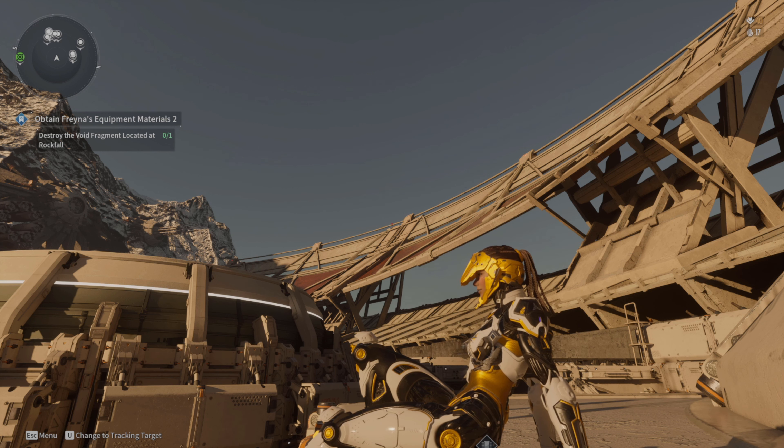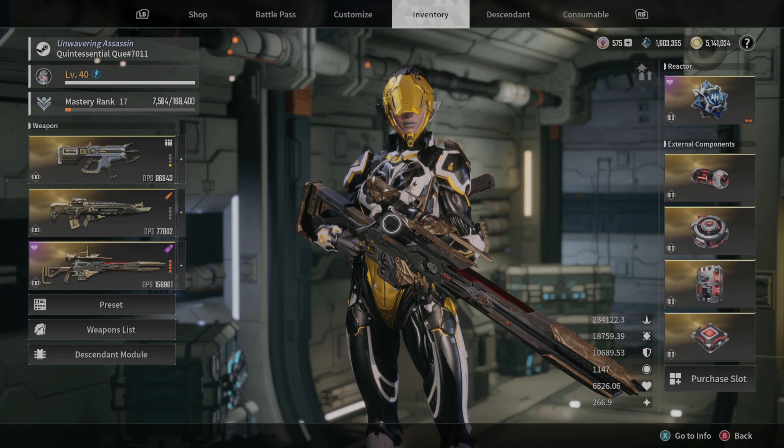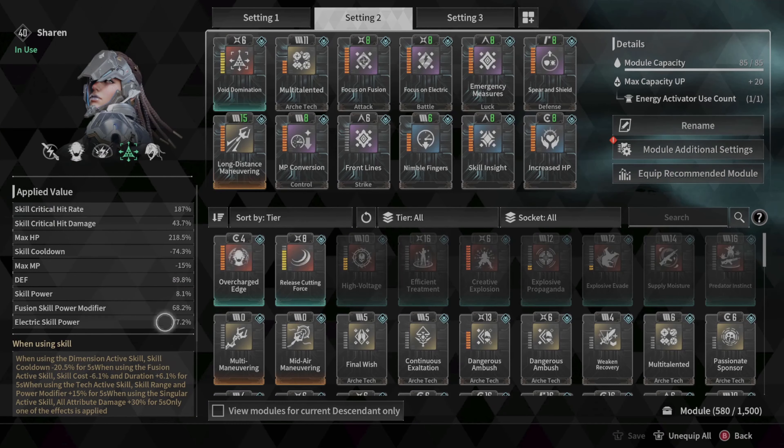In today's video I want to talk about build optimization. I do have a Sharen build video planned for the future and you'll get a little sneak peek of that in today's discussion. There's been a lot of talk in the community about whether we should be building defense or HP, and about locking your descendants — meaning putting a catalyst in every single slot, including the skill module slot — and I'll go into why I don't think that's always a good idea.